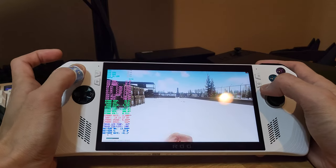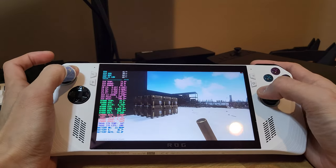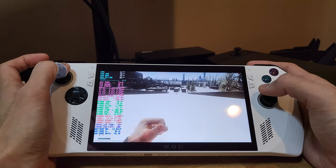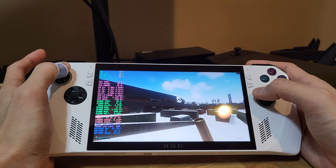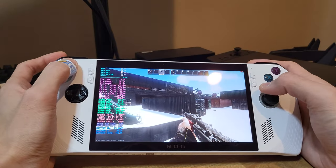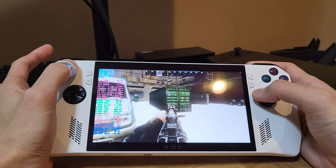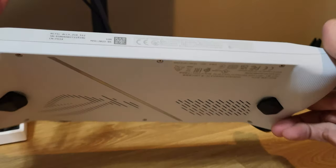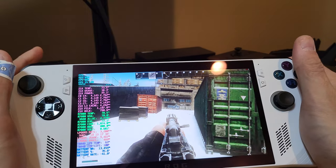WASD is mapped to the left joystick as you can see. Movement is really clean. If I click the left joystick down then I can start sprinting — I have it on toggle. If I want to ADS I can hit L, also on toggle. I have a secondary function mapped to the triggers so that if I hold down this button it enables the secondary functions I've mapped. In order to lean I hold down the secondary and then use the triggers to lean left and right.